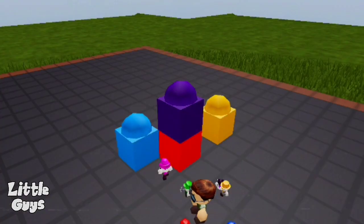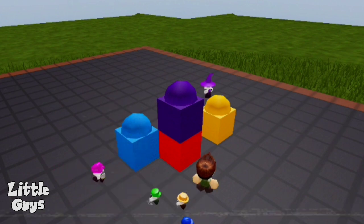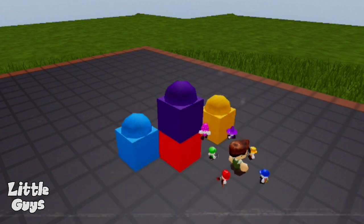This little guy serves to change the texture of the blocks you click — basically just like the red and yellow little guys, but using the same generic Roblox textures.